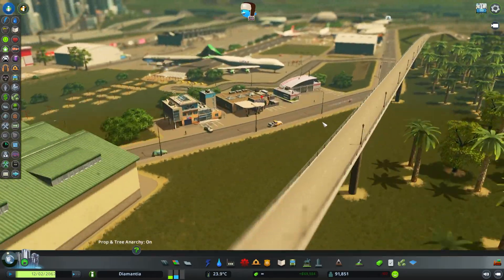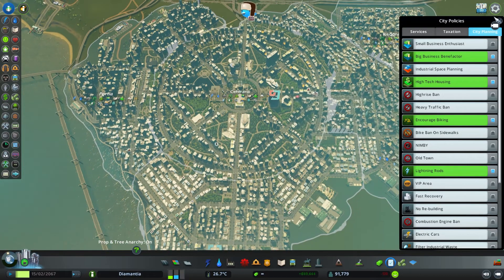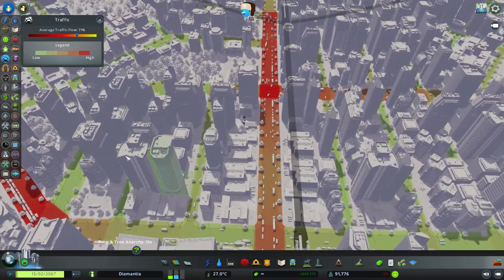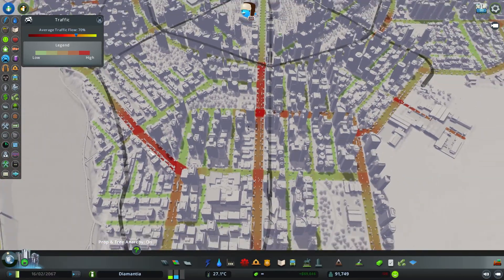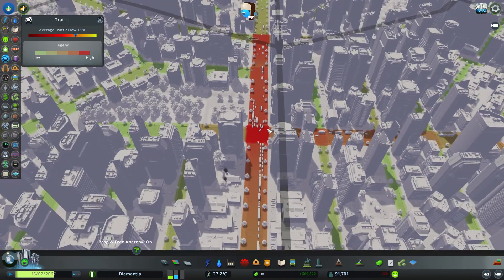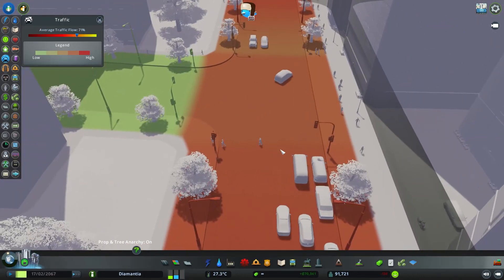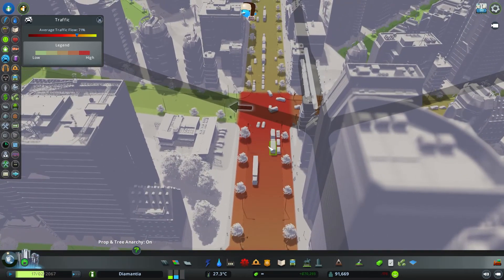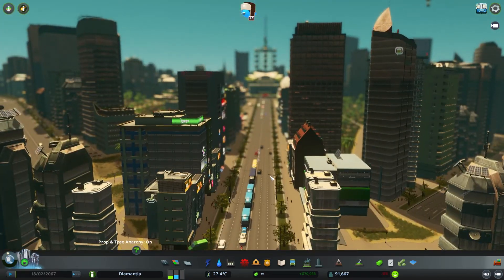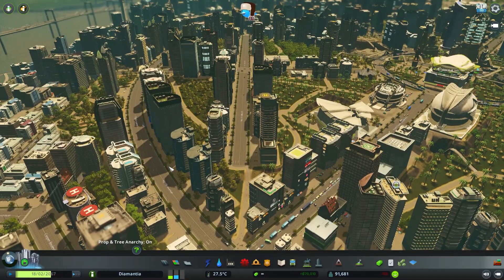We have a bike lane, a bike path thing going in now. We are going to encourage biking and see if that has any effect on traffic. We could sacrifice the beautiful trees here on these major alleys and actually just add a bike lane instead. I wish there was a way to combine different types.